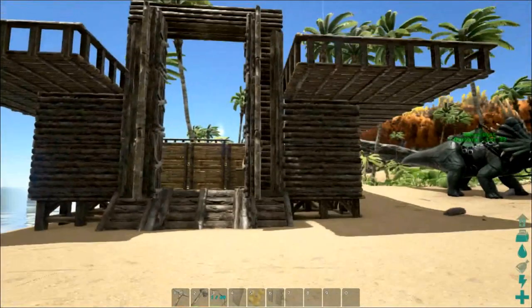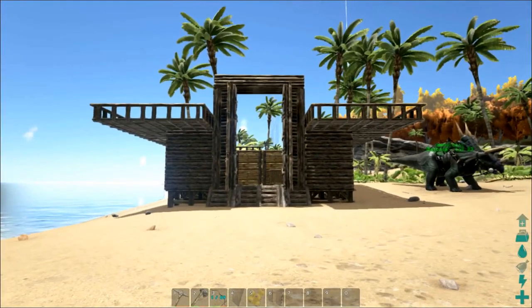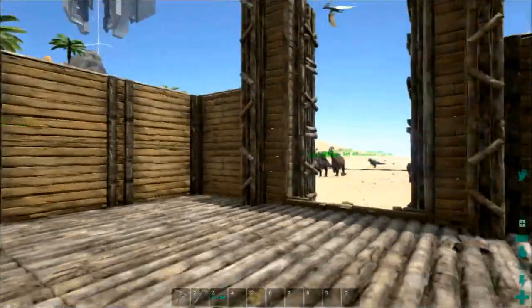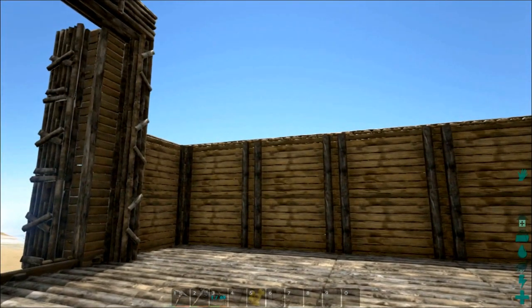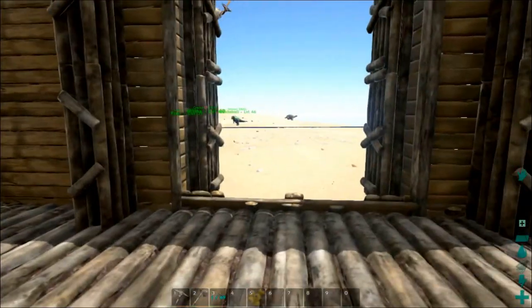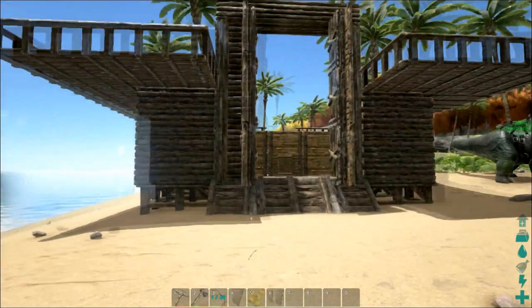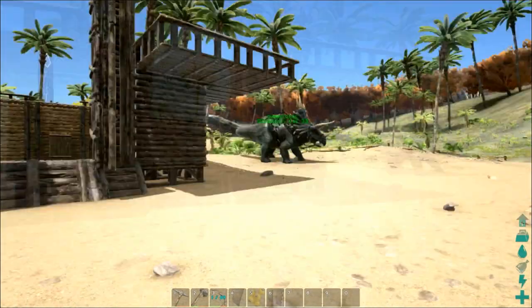That's it sorted guys — that's the finished product! What do you think? I think it looks pretty cool. I'm impressed with it, quite pleased with it. We've got scope to make it higher if needed. For the time being it's only going to be for taming things like dillos and when we start to collect eggs to make kibble with them. So yeah, I'm pleased with that.